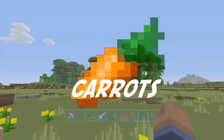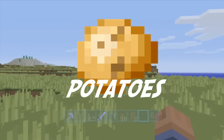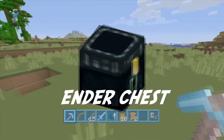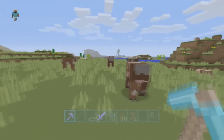We will be getting carrots as well if you did not know that, and we will also be getting potatoes. So we have carrots and potatoes as our new food, and we're getting the almighty ender chest, which is just going to be freaking awesome. Ender chest, anvils — things like that, so excited for.